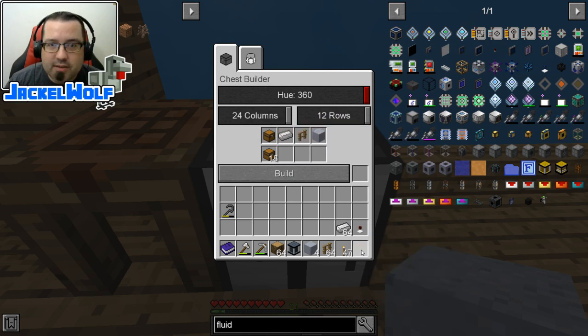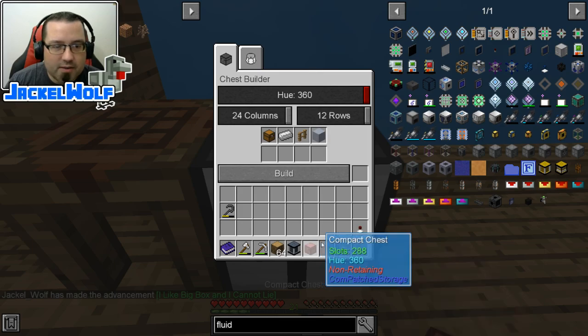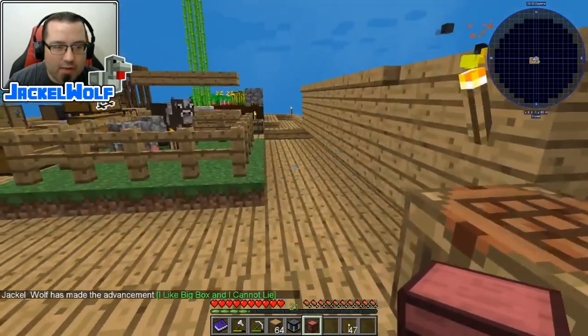I'm going to take the chests and shift-click them in. You can manually move them if you want. These are all ready to go and I'm just going to hit build — and there you go.